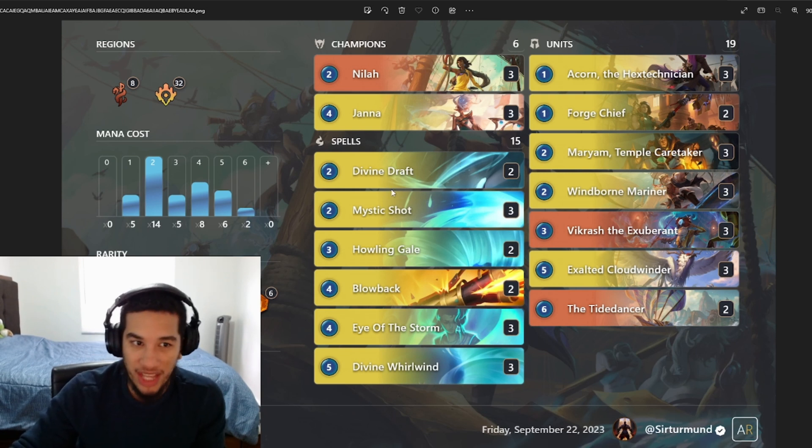There are a lot of variations of this deck running around. I personally don't like the one-drop that draws a fleeting card — I don't like the Pool Shark as much. I like the Divine Draft a lot more. Divine Draft is a really nice way to counter other Janna decks. You saw in that mirror against Nila and Janna how much value we have by killing their Windborn Mariners with Divine Draft, and putting some damage into their nexus doesn't hurt either. I like this version with Divine Draft. The Howling Gates deal with the opponent's Jannas or anything really big. The Mystic Shot, Blowback, and Divine Whirlwind are our nexus burn. Eye of the Storm is really good because it lets us level up Nila really quickly while getting a bunch of draw.